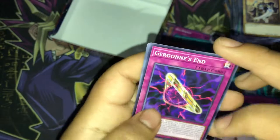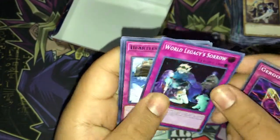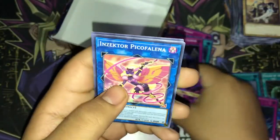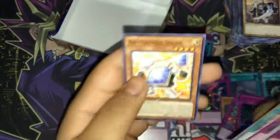We have Gorgon's Ant, Space Insulator, World Legacy Corruption, World Legacy Sorrow for Super Rare, Heartless Drop Off, Injector, Picofalena, Inventor Daybreak, Strength Contest, and Battery Man Solar.